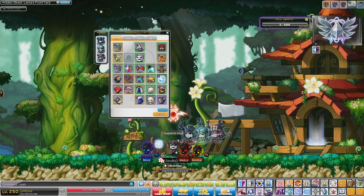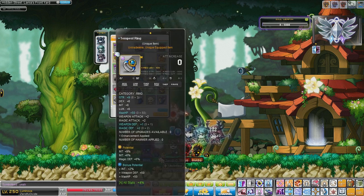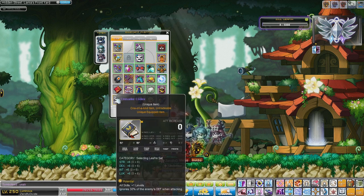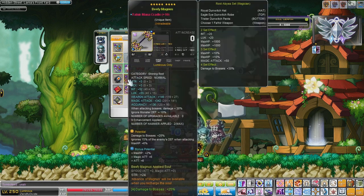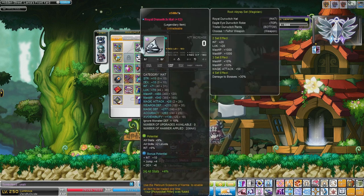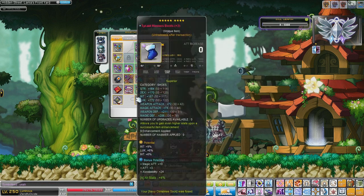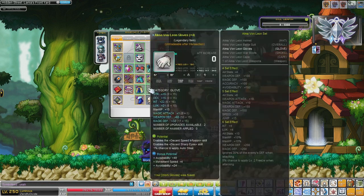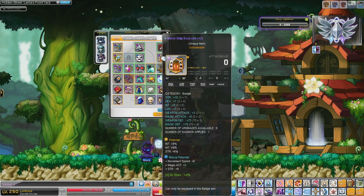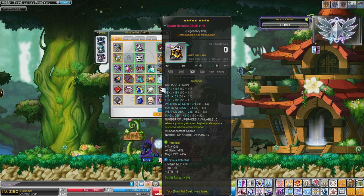I'll just be hovering over them pretty quick so feel free to pause the video if you want to look at the exact stats. Most of these equips I've had since I trained to 250, so I've had them for about half a year now. The last big upgrade I did was back in November during the Black Friday sale when I cubed some of my stuff. I did make some new items during the 9th anniversary event where they had the 10 attack scrolls and the 10 all stat scrolls.